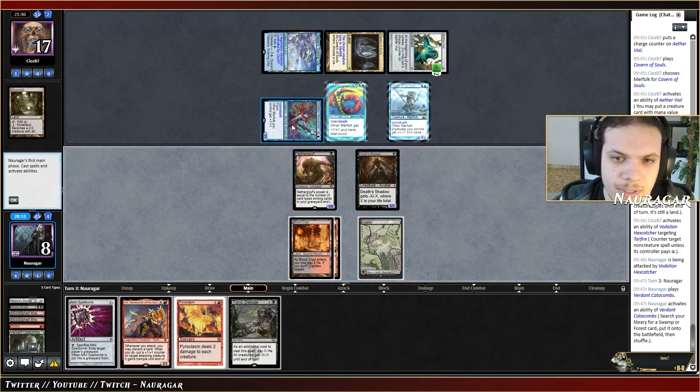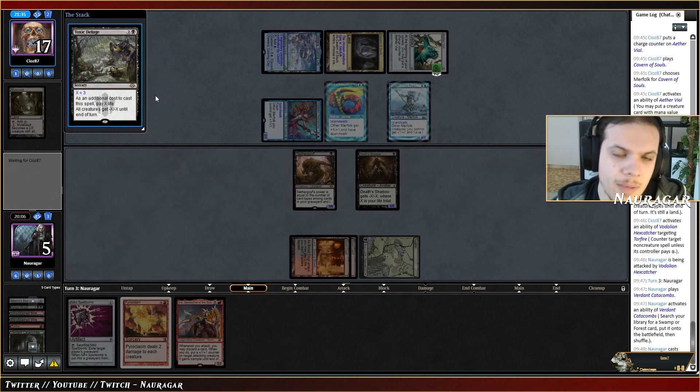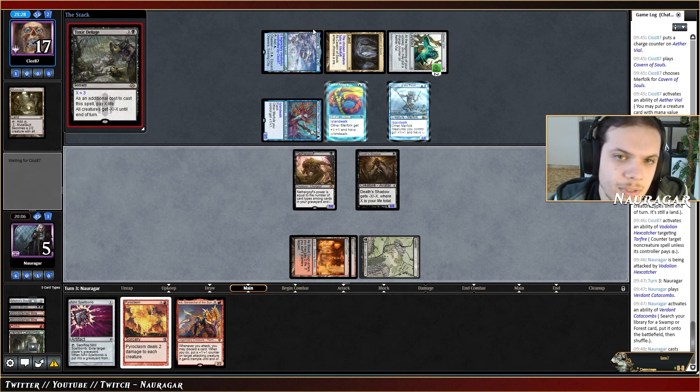They're going to lose a lot of power. I'm going down to five with two blockers. I could still be dead to any Spreading Seas, but I think that's okay. Maybe I had to kill the Vodalian Vex-Catcher the first turn, but then they would have had Mutavault up with double lord. But I had Toxic Deluge — yeah, maybe that was the right choice.